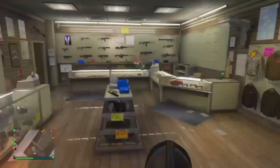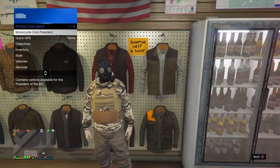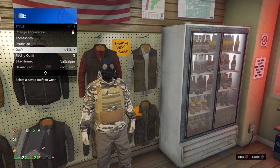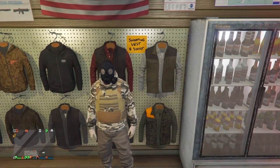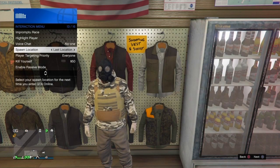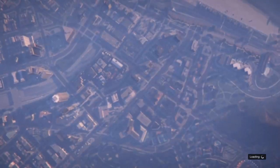Once you've made it to the gun store, walk inside and go over to the outfit section. Save the outfit on the same slot that we saved it first - either number one or number 20. From there, back out, open up your interaction menu, go to style, and select the outfit and equip it again. If your mask keeps glitching, just keep spamming the same outfit multiple times. Also set your spawn location to last location and disband any CEO or motorcycle club.